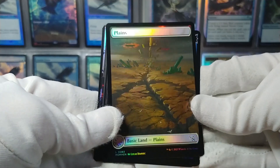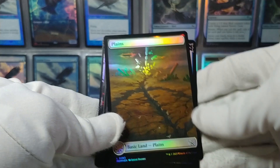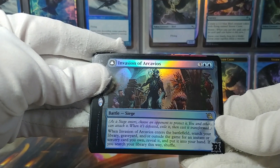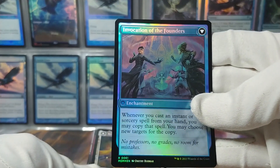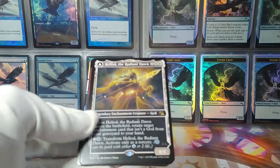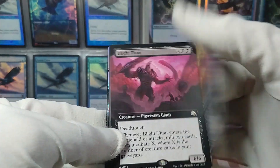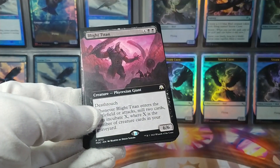Got a Plains here — looks like it might be from Ikoria, it's got the crystals, I'm not sure. And another battle, a rare one this time — Invasion of Archavios, and it turns into Invocation of the Founders. And then here we have the new Heliod, the transforming one. Because everything's got to transform, right? Turns into Heliod, the Warped Eclipse — kind of cool though.